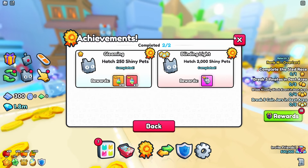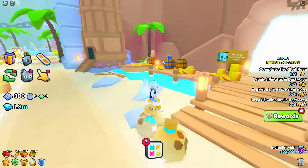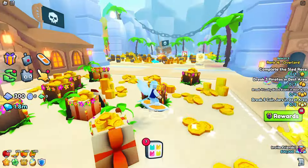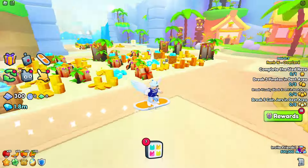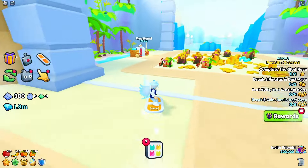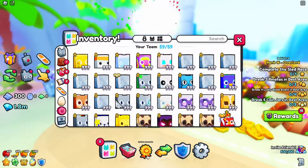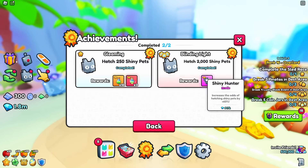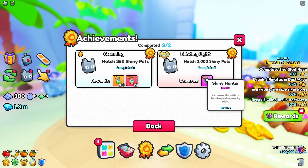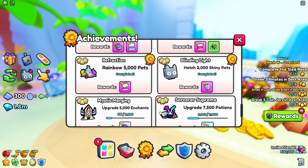The shiny achievement - there are shiny relics scattered across the map and other YouTubers have videos on their locations since they add more with each new area update. You can also go to the trading plaza merchant and buy shiny hunter enchants for a 60% extra chance of getting a shiny pet, which helps you accumulate shiny pets faster and complete the achievement.